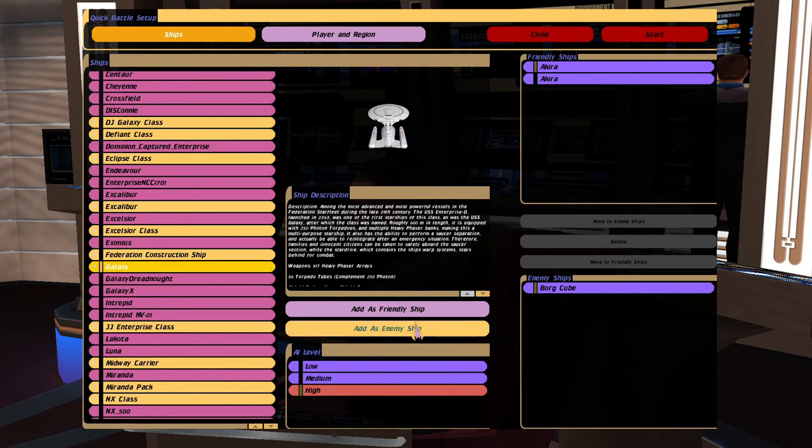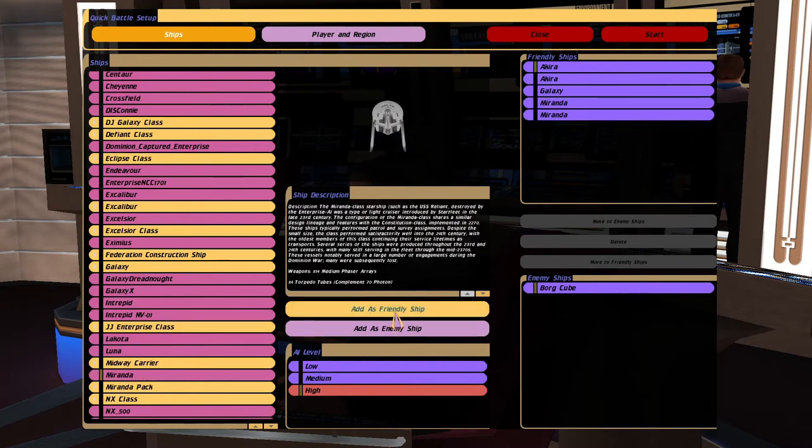I will be adding a Galaxy class as a Command Ship. I believe that is the most likely of the ships that was destroyed as the Enterprise E entered. We do not see it on screen though, but I believe that is a good chance.